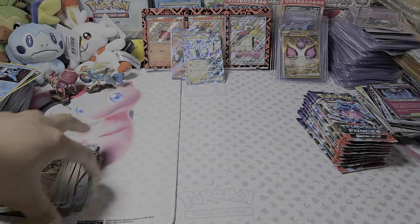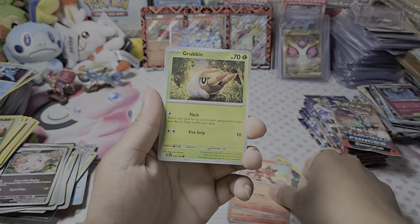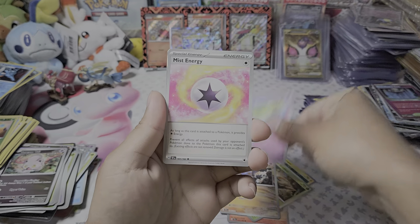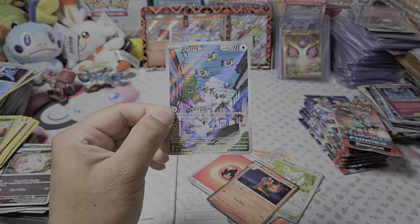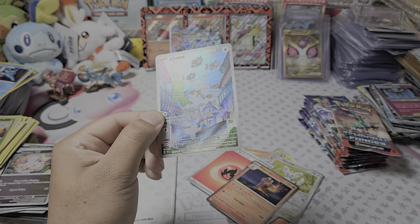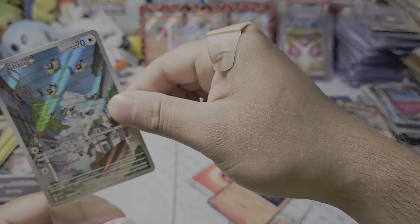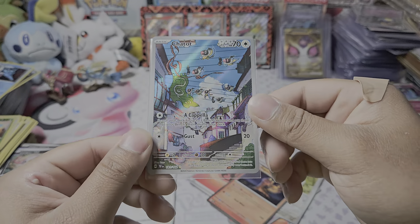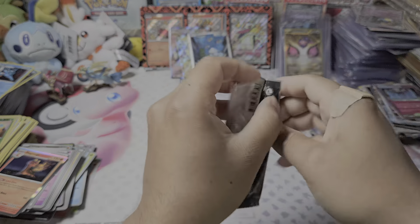I was always hesitant buying blister packs because I didn't want to spend five bucks on one pack when you can buy a booster box for a hundred. But I found this sale on TikTok — I got 27 blisters for $70, pretty freaking good, so I bought them in a heartbeat. That Minccino illustration is fantastic. Three hits so far out of maybe eight packs — pretty decent, kind of normal like for an ETB, so not too bad.